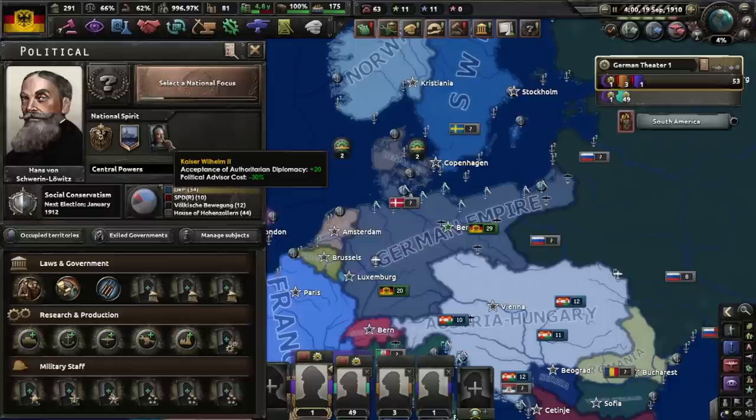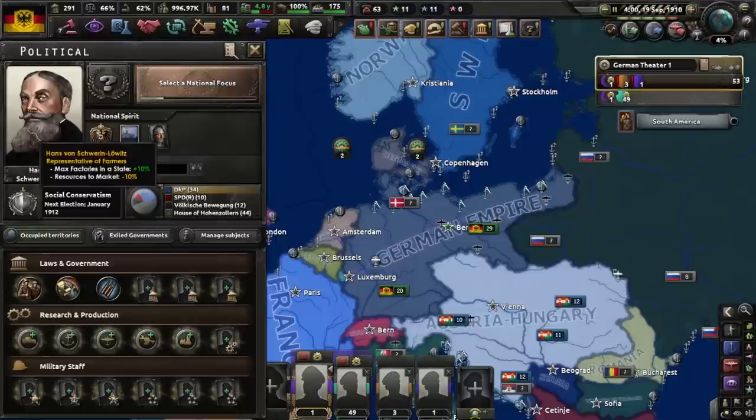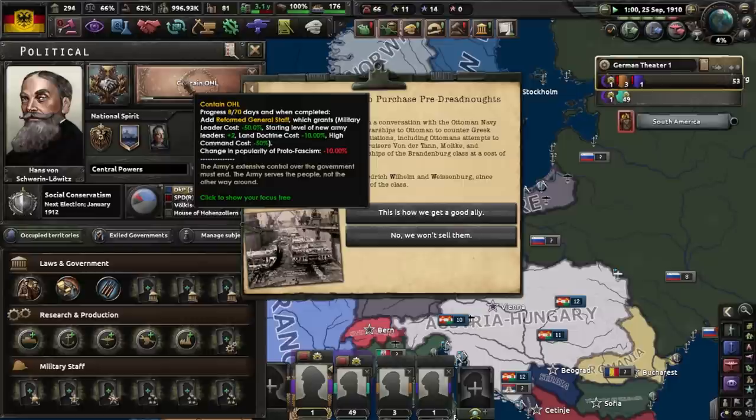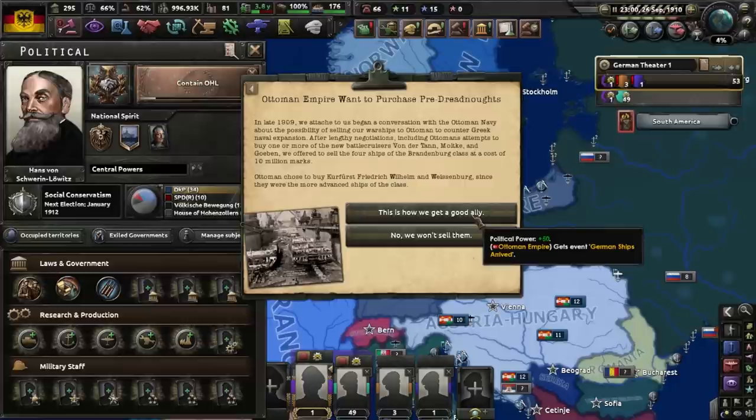Luckily, we did end up getting this man — Mr. Smooth Machine, Hans von Luswitz. Hans, get the Flammenwerfer, we're gonna contain the OHL. So this will give me a reformed general staff. And Ottoman Empire wants to buy some pre-dreadnoughts — this will give me some decent political power, but I don't need it.